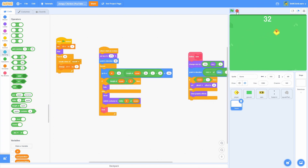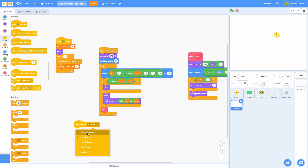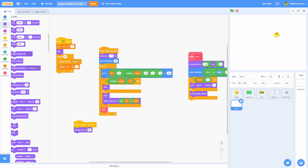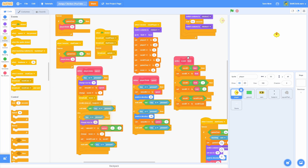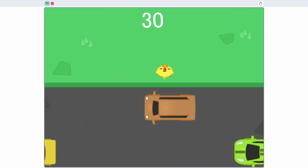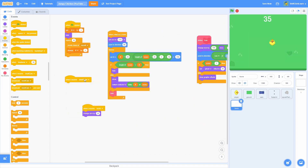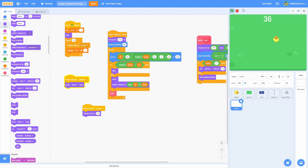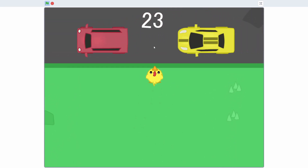Let's add a snappy growing animation when the score increases. Make a when I receive with a new message named score, then change size by 25. In the player, right after changing score by 1, broadcast score. Now getting a point makes the counter briefly grow, adding satisfying feedback. Finally, add a when I receive update with go to front so the score UI stays in front of everything in the game.